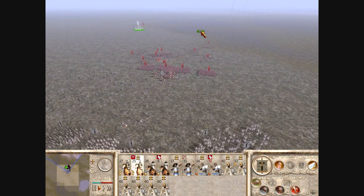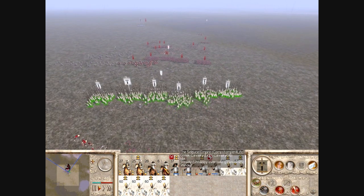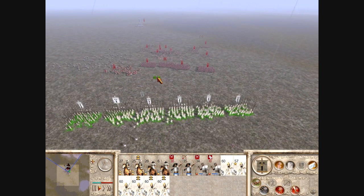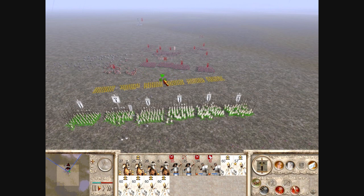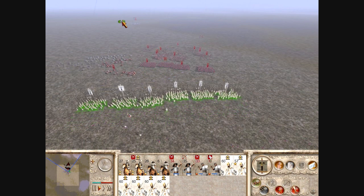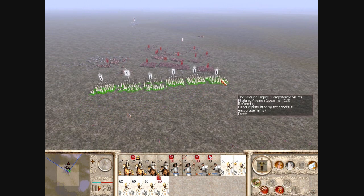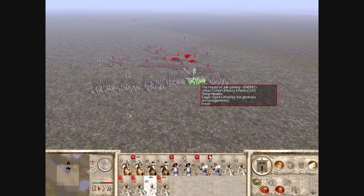Alright, I'm bringing out my Phalanx, and at the same time I'm shifting my Cavalry around. This is a very finesse-style kind of army — you gotta use a lot of control in order to make it work. My opponent's striking at my Peltasts there with the Praetorians.